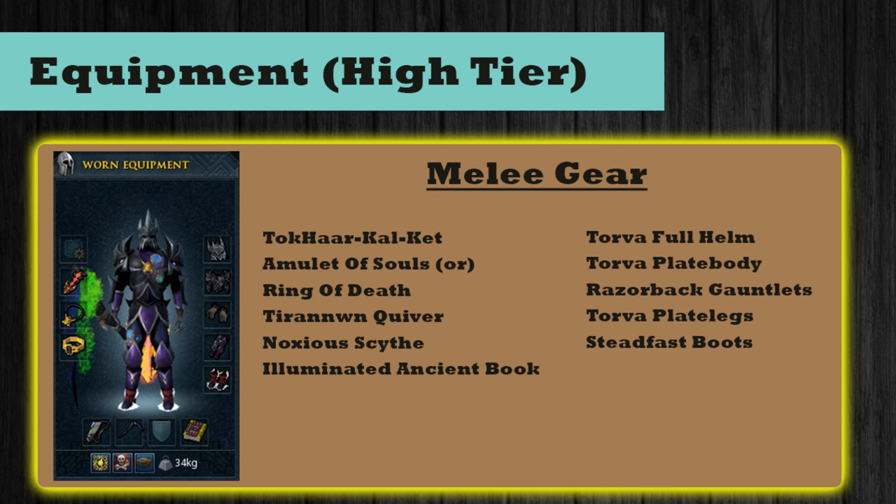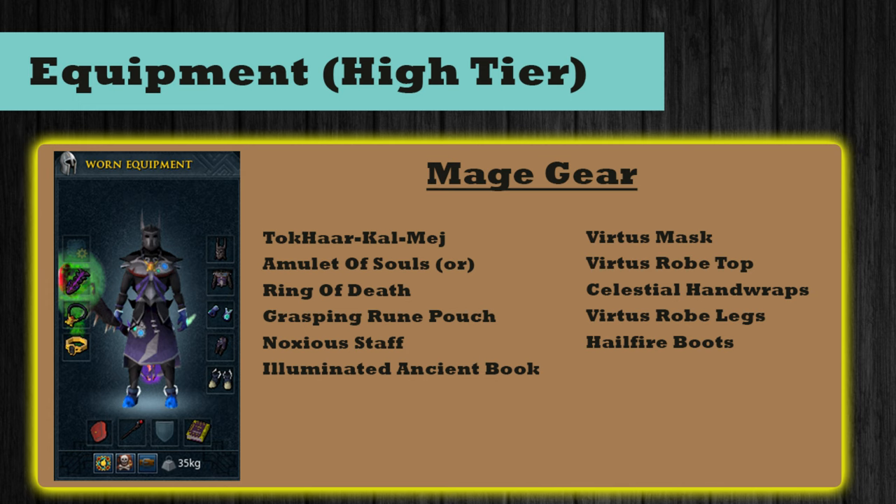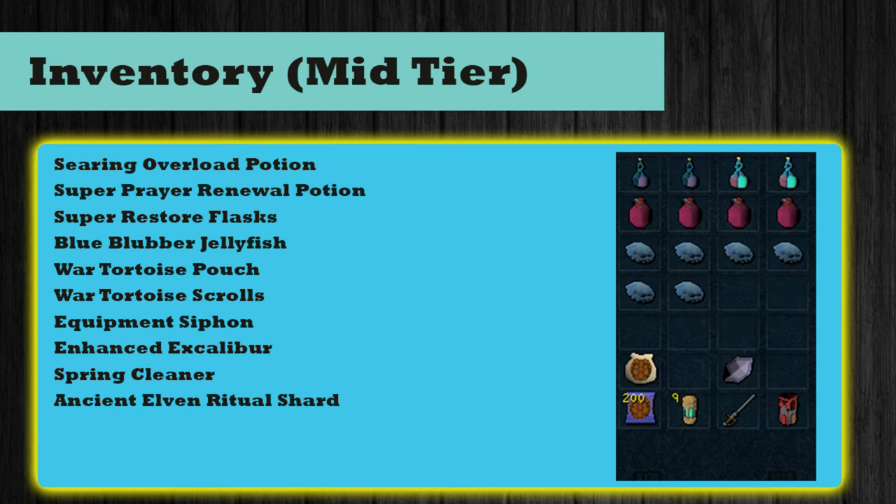For high-tier melee I recommend: a Kiln cape (melee version), Amulet of Souls, Ring of Death, any-tier quiver, a Noxious Scythe, and an Ancient/God book. For armor I recommend Torva, but swap the gloves for Razorback Gauntlets and boots for Steadfast. For high-tier range: swap the Kiln cape for the range version, weapons to Ascension crossbows (main hand and off-hand), Pernix armor, Ascension grips, and Flarefrost boots. For high-tier mage: Kiln cape (mage version), rune pouch, Noxious Staff, Virtus armor, Celestial handwraps, and Ragefire boots.